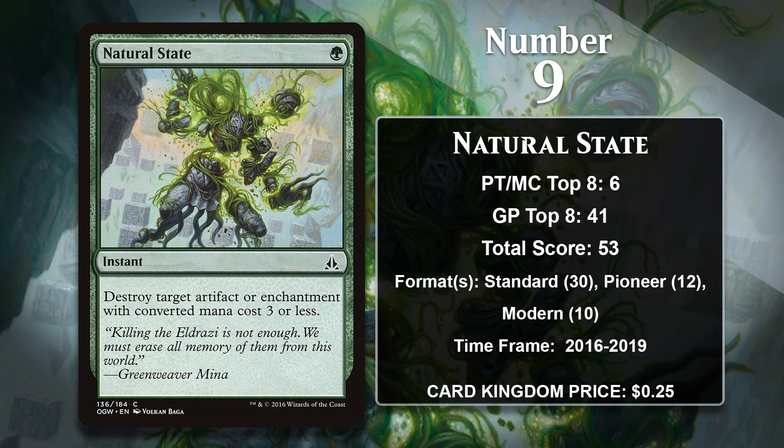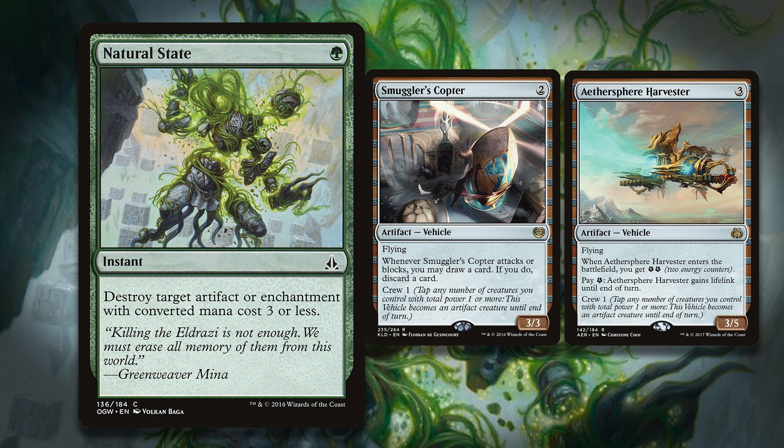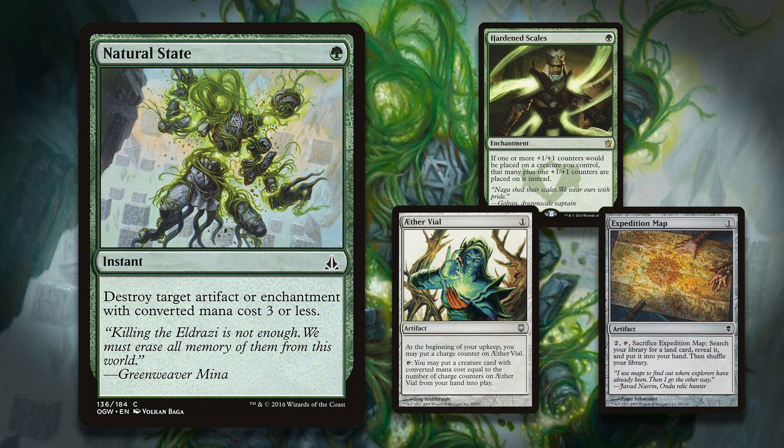At number 9, it is Natural State. It costs half the mana that Disenchant does, but it can only get rid of artifacts and enchantments with a converted mana cost of 3 or less. While that is a limitation, there are plenty of powerful artifacts and enchantments this can hit, and it's pretty crazy efficient when that's the case. Natural State has seen play in multiple formats. In Standard, most green decks ran this in their sideboard because of the presence of heavily played targets like Smuggler's Copter and Aethersphere Harvester. In Pioneer, it was useful at dealing with Lotus Breach decks, which were reliant on getting Underworld Breach into play, and in Modern it's useful for dealing with key cards like Hardened Scales, Expedition Map, and Aether Vial. Natural State is likely to continue to accumulate points in the future.